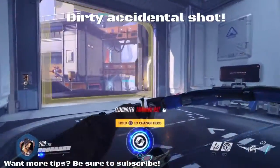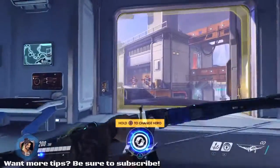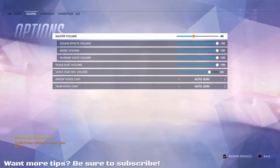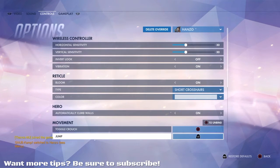I found that if I also am jumping left and right, trying to trail my shots to obviously hit them, it's a lot harder for them to hit me. What I've actually done in this scenario is gone to my options, gone on to controls, gone on to Hanzo, and I've changed his jump to the left trigger.